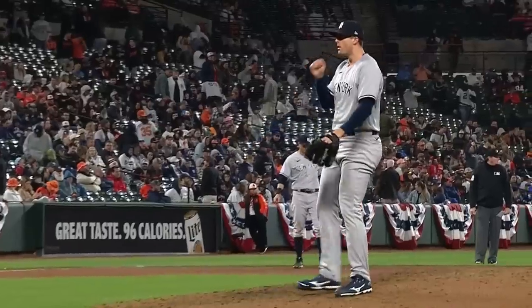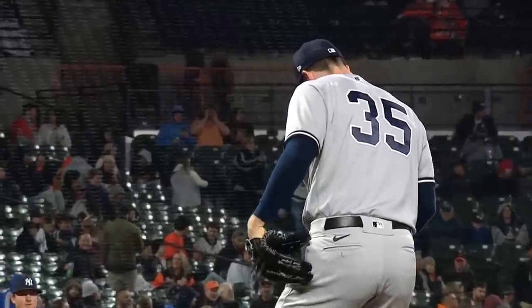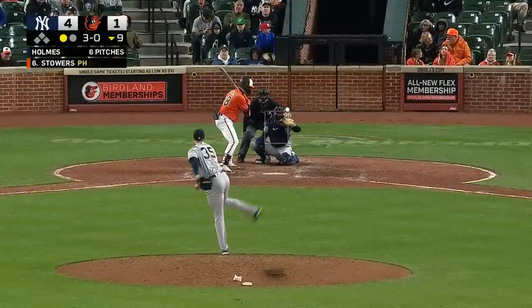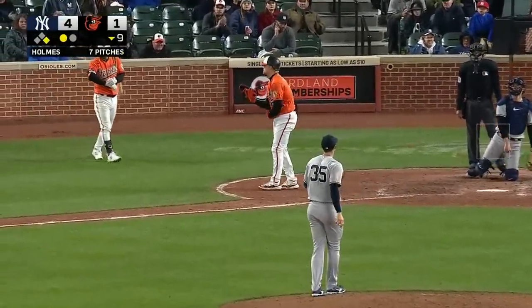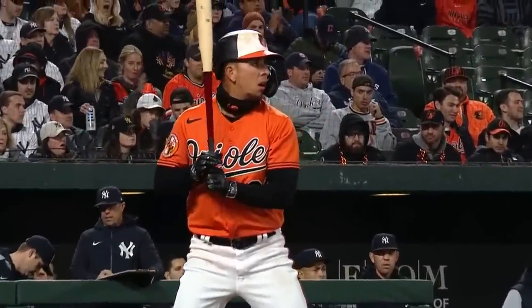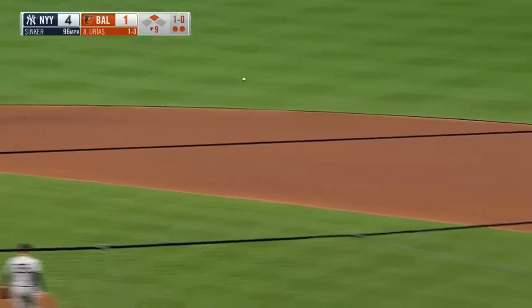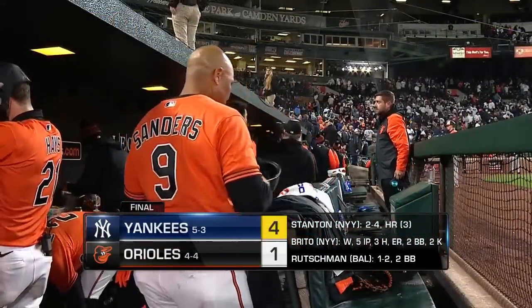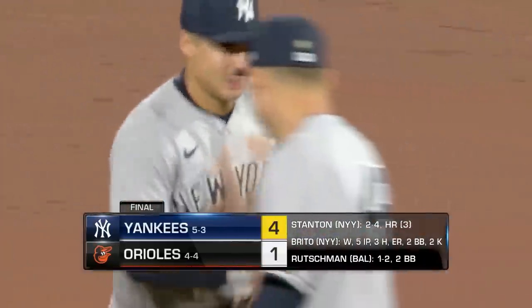With the Orioles needing to find three runs in the ninth inning, they're facing last year's All-Star, Yankees closer Clay Holmes. There's a sinker, there's a gift for Kyle Stowers off the bench. Here is Urias as the Orioles are down to their final out — ground ball to Torres, this should do it. And the Yankees win by a score of 4-1. Ball game over — Yankees win, the Yankees win!